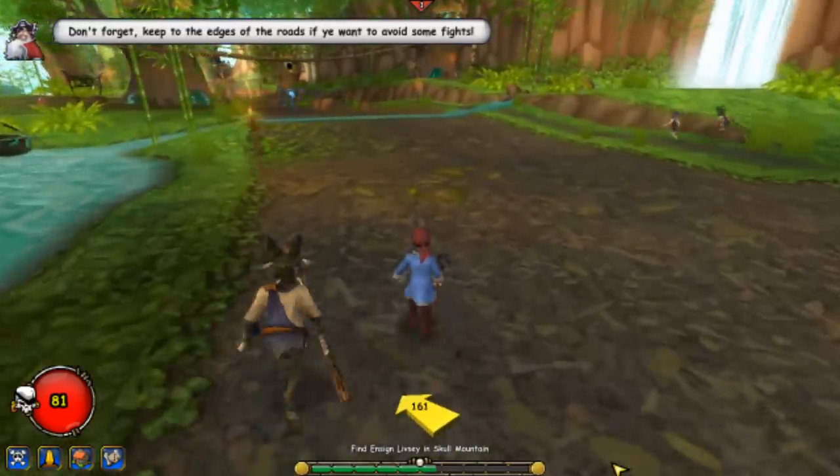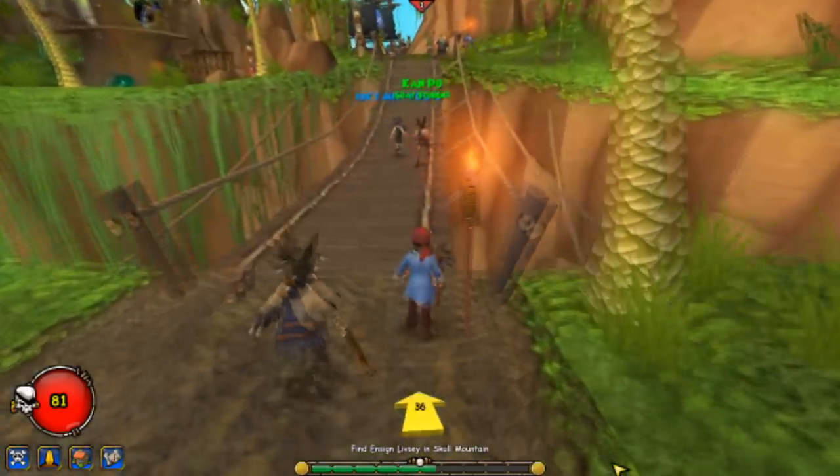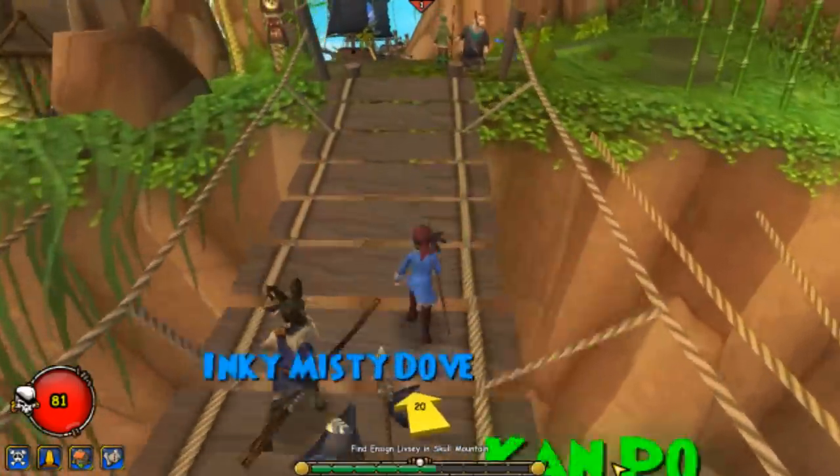Right now we're gonna find Livesee. All you have to do is follow the path all the way back of the island until you come across this bridge. Go ahead and cross it and then Livesee will be right on your left.